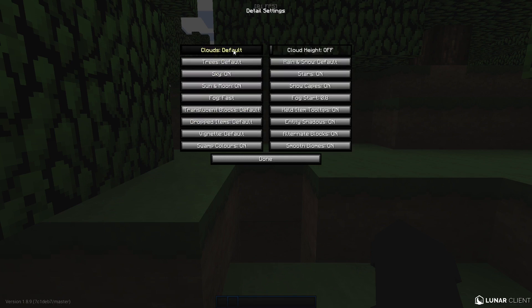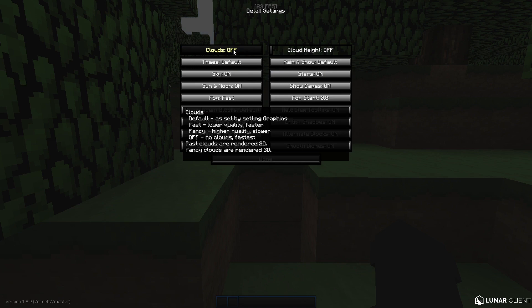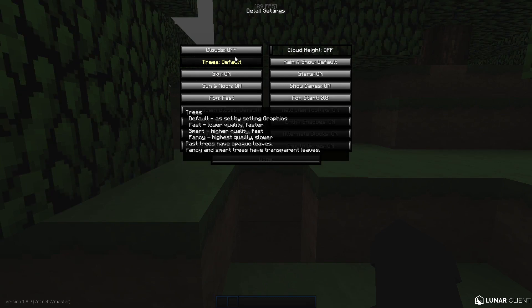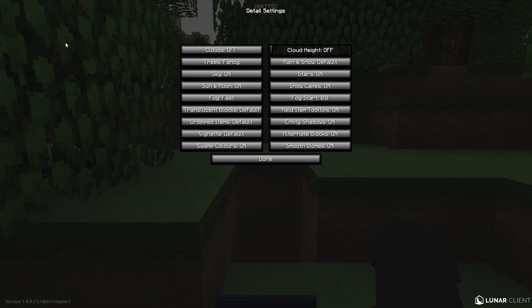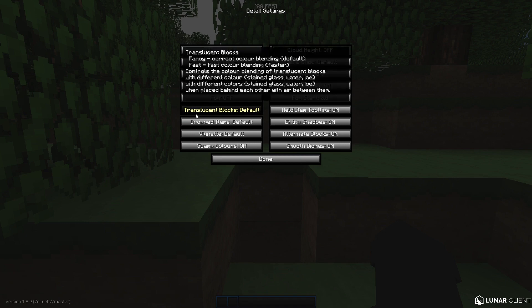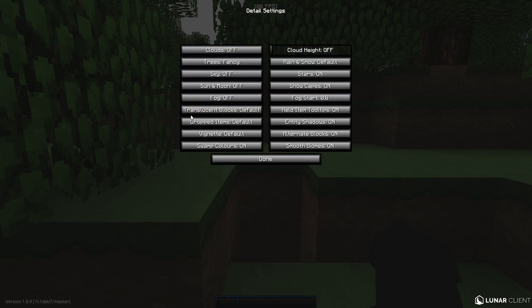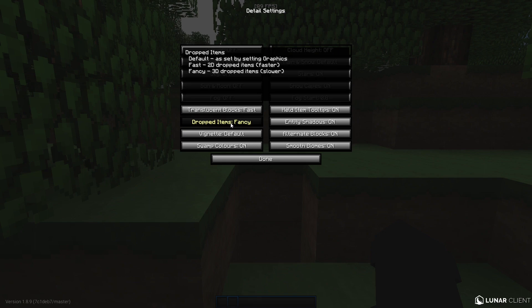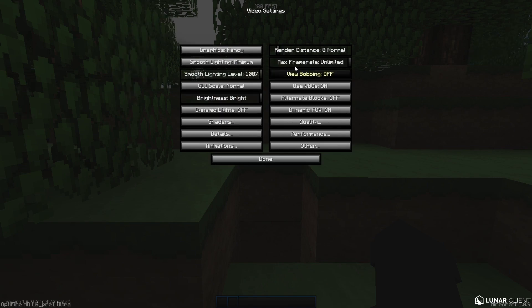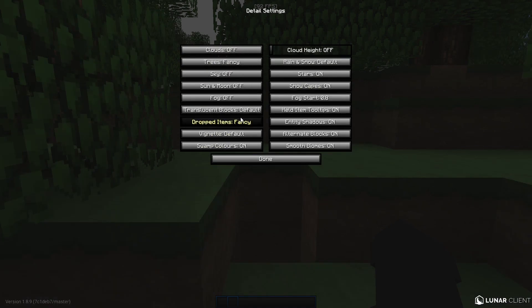In the Details tab: clouds off, because most people play Minecraft for PvP anyway. Trees: set to fancy, otherwise everything around you looks awful. Sky: off. Sun and moon: off. Fog: off. Basically everything off except for some exceptions. Dropped items: leave them on fancy. Note that 'default' just means whatever the current value is, so set everything to fast except dropped items which should be fancy.